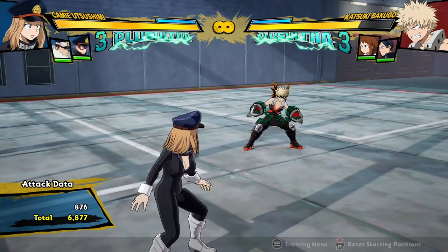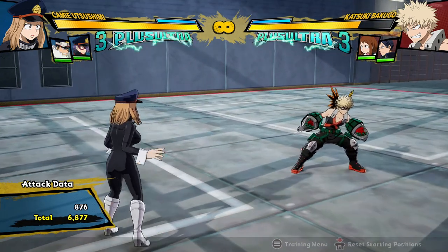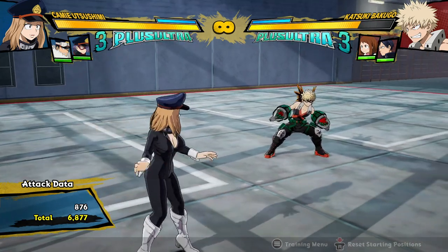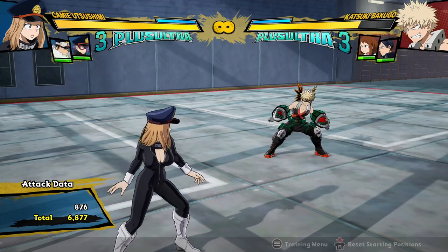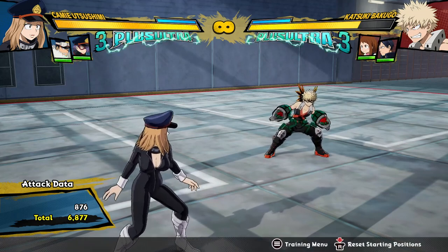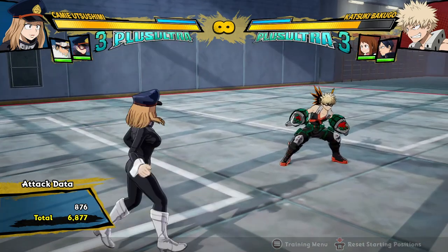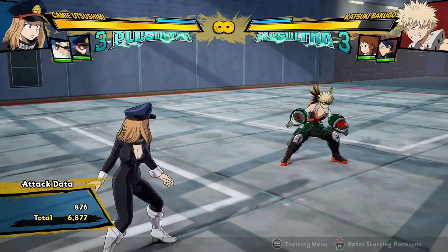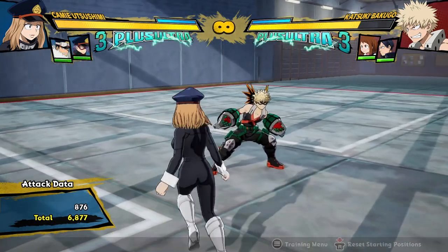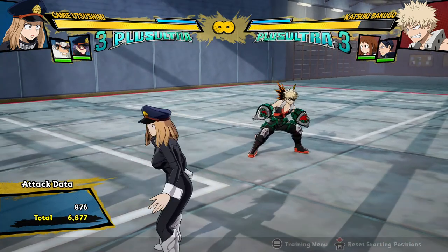Kami, just like every other character, is basically just a stronger version of herself in this version of the game. In the recent updates of the vanilla version of My Hero One's Justice 2, her combos were kind of severely nerfed. I'm not sure if they've fixed them recently, but that certainly hasn't happened here, and they've definitely actually been buffed. There honestly isn't too many changes, just a few small ones that end up making quite a big difference.